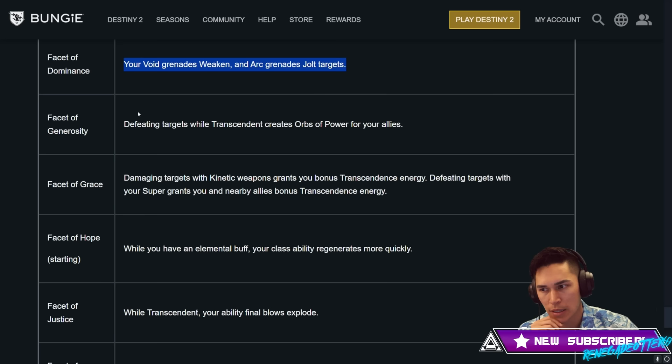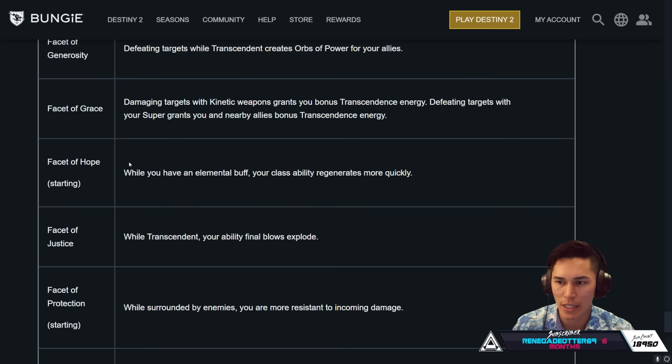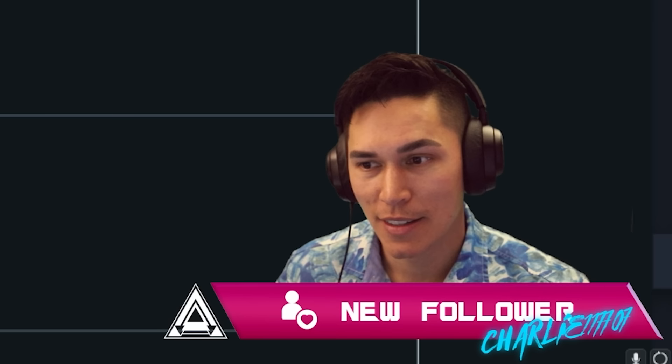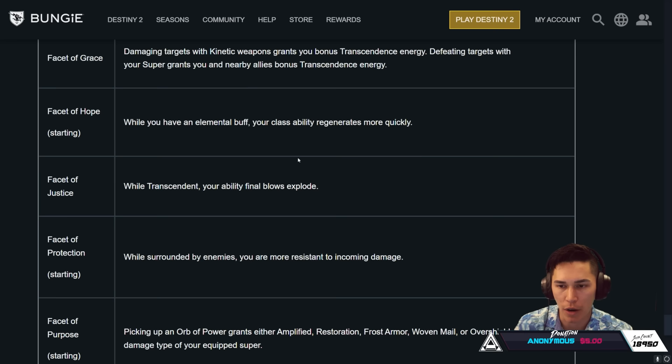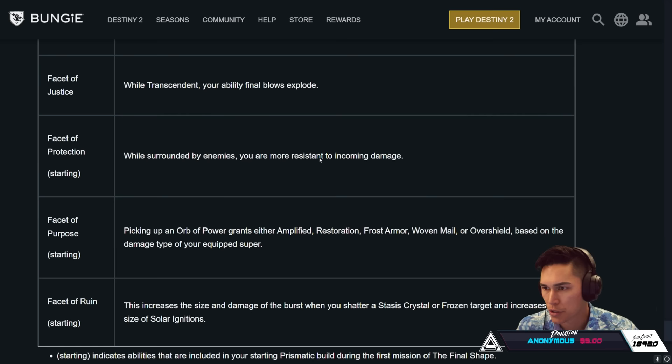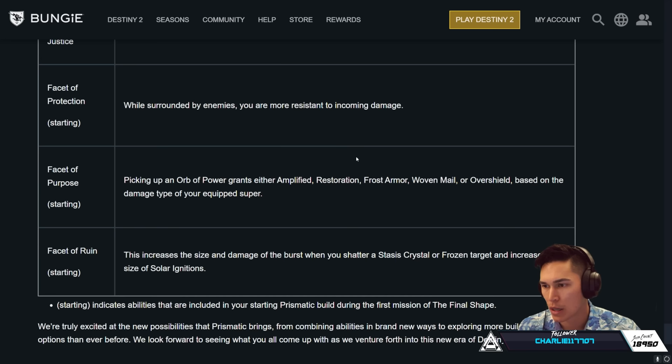Facet of Generosity — defeating targets while Transcendent creates Orbs of Power for your allies. Facet of Grace — damaging targets with Kinetic weapons grants you bonus Transcendence energy; defeating targets with your super grants nearby allies bonus Transcendence energy. In terms of Transcendence, you're going to really want to rock multiple elemental types — whether it's a Strand weapon in the top slot or a Stasis weapon in the energy slot. Facet of Hope — while you have an elemental buff, your class ability regenerates more quickly. Facet of Justice — while Transcendent, your ability final blows explode. That's all ability final blows exploding — that's nuts. Facet of Protection — while surrounded by enemies, you are more resistant to incoming damage. Facet of Purpose — picking up an Orb of Power grants Amplify, Restoration, Frost Armor, Woven Mail, or Overshield based on the damage type of your equipped super.